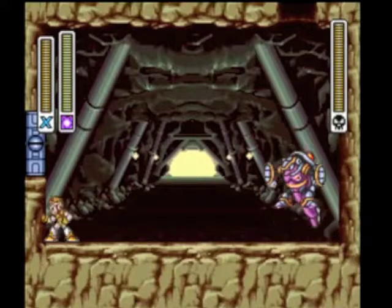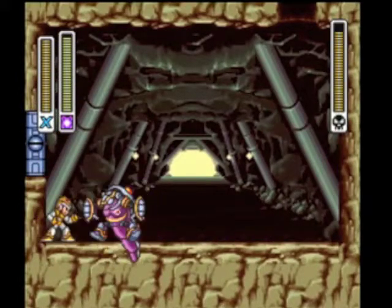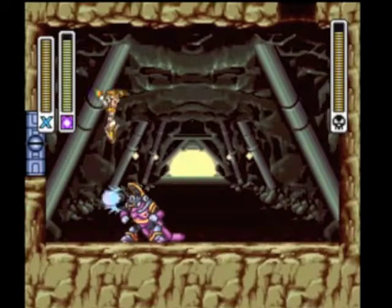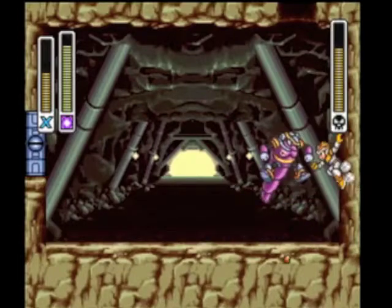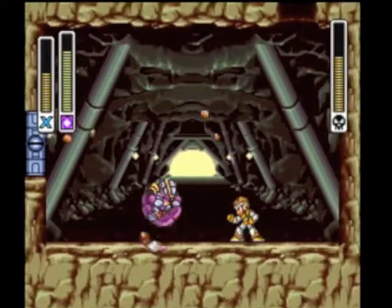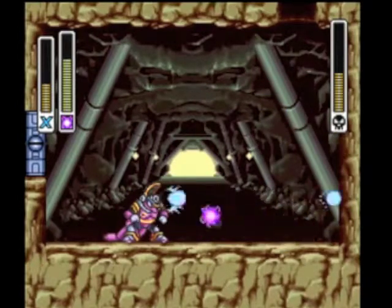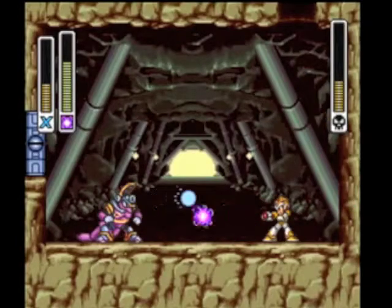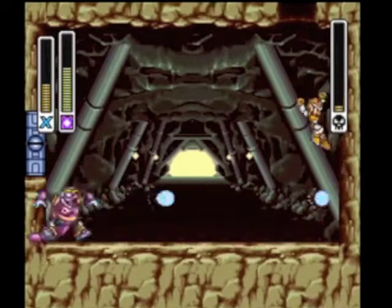So, Armored Armadillo — as soon as he starts to jump, he will always do that, and while he's defenseless, hit him with Electric Shock, that's his weakness. If I need a sub-tank, I'm going to take it — because that's a good pattern to get him in right there.